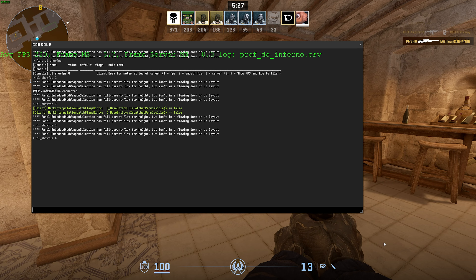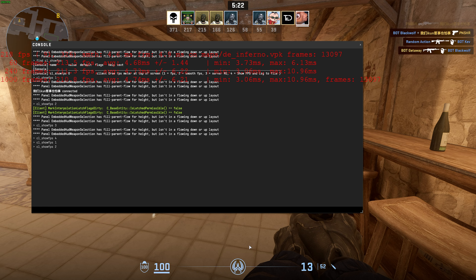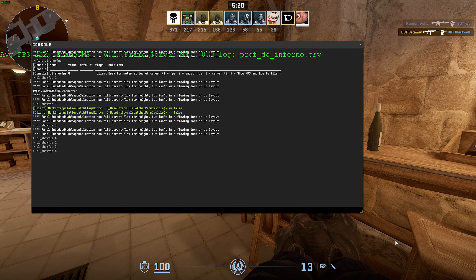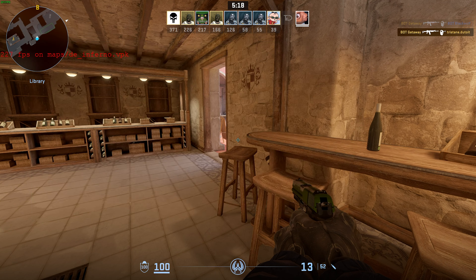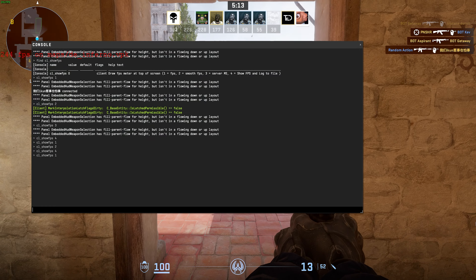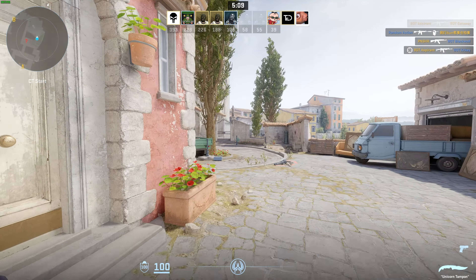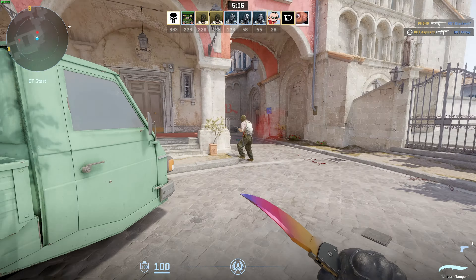Number 4 shows a little bit more information than number 1, which shows purely FPS in a different color. Personally, this is just far too big and there's no way to shrink it down. If anything, 1 is what I'd use, but instead I'd completely disable it and rely on the Steam FPS counter in the extreme top left or wherever you put it.